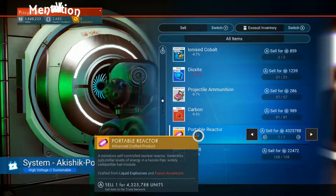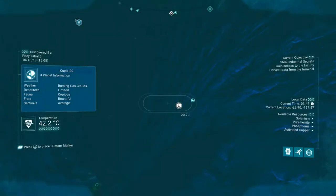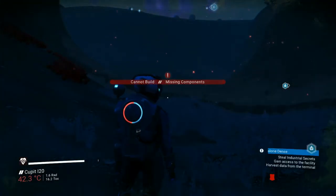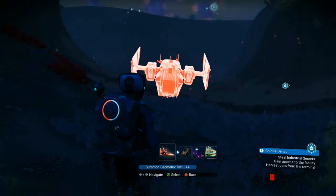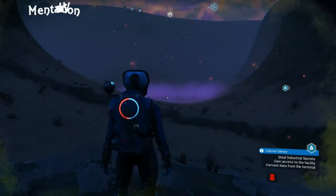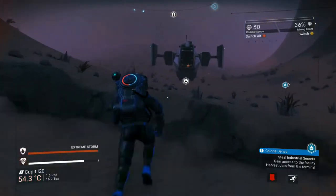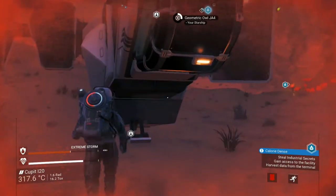If you ever find yourself lost on a planet and can't find your ship — maybe you're in a cave because you were chased by sentinels — there is an easy solution. Provided your ship has enough fuel to take off, you can call your ship to your location. Even if the cave exit is somewhere else, get a green signal, click it, and your ship will magically take off and land where you are. This can save you from sentinels or severe planetary storms.